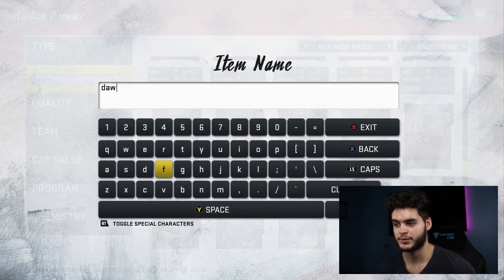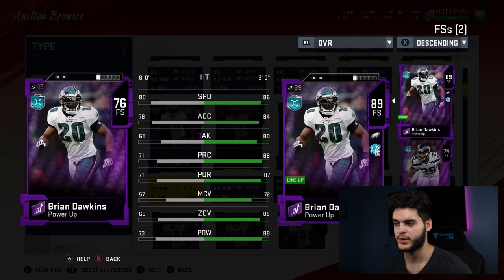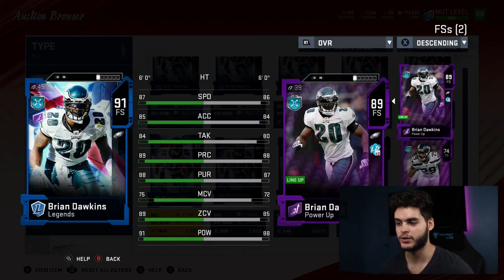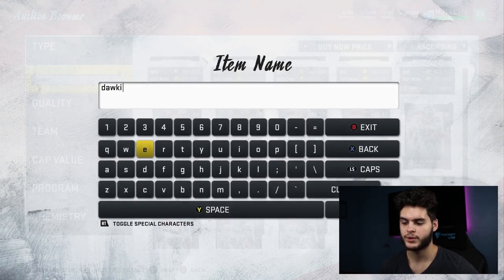Next is the guy I personally use as my starting safety — Brian Dawkins, 89 overall. I don't have the full card because I look for the best deals. Compared to the GOAT version — which is close to a million coins — the 89 Dawkins is only slightly behind: one speed, one acceleration, four tackle, one play rec, one pursuit, three man coverage, four zone, and three hit power difference. The zone and hit power won't hit thresholds on his card, but you're getting the fastest free safety with great stats for probably around 55K worth of training instead of 900K.